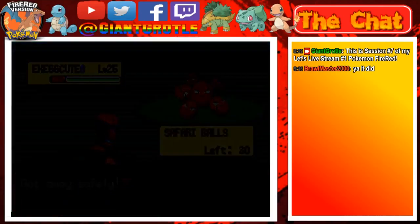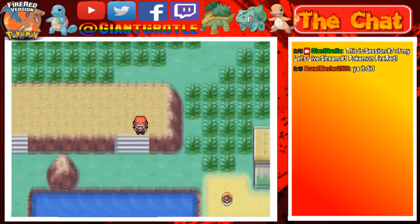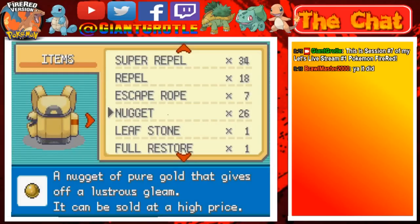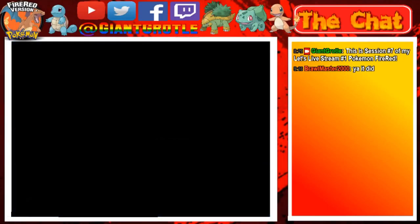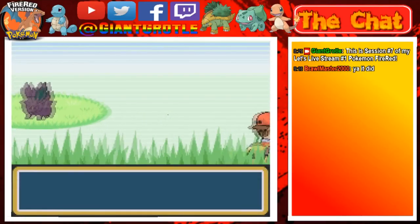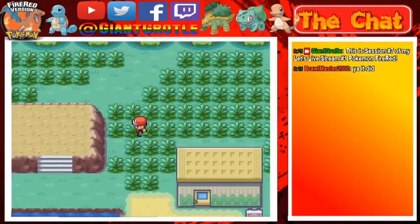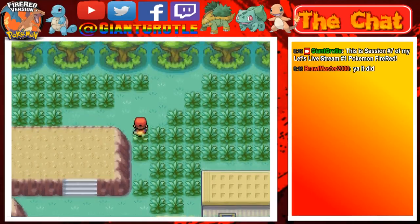Gosh dang it, this D-pad is so hard to control sometimes. Let's actually look at what's in the bag real quick — there we go, let's go to the top of the bag. That's probably a Full Restore right there. I'm gonna check it real quick — yep, it's a Full Restore. I'm not really interested in catching any Pokémon in here, maybe later off screen but not now. Pressing on the patch but there seems to be nothing there.